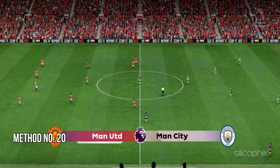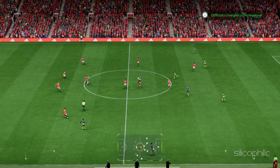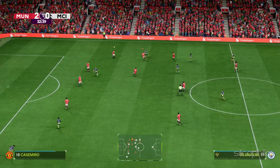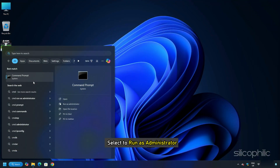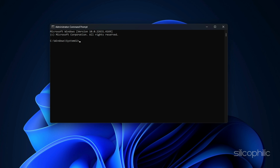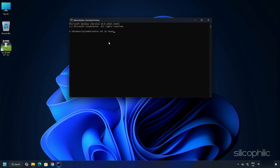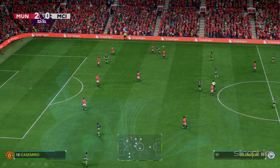Method 20: Flush DNS and Reset WinSock. Flushing the DNS will clear all DNS cache, and you can also reset network settings. If the game is crashing due to network-related issues, this should fix the problem. Type CMD in the search menu, right-click on Command Prompt, and select Run as Administrator. Enter the following commands, pressing Enter after each: ipconfig /flushdns, ipconfig /release, ipconfig /renew, netsh int ip reset, netsh winsock reset. Once done, restart your PC and launch the game.